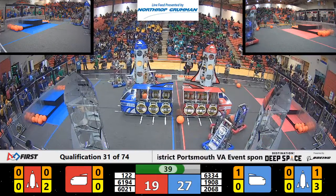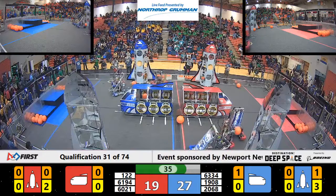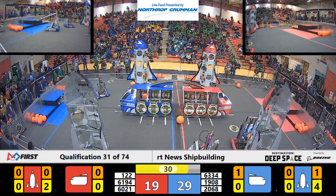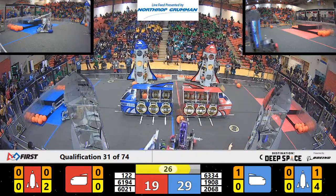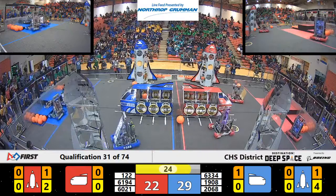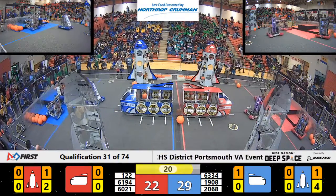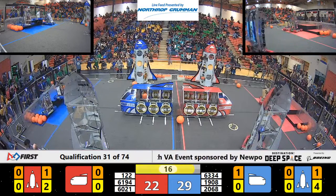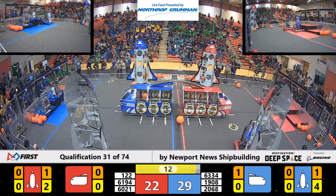Blue Alliance trying to make work onto their rocket. Stop it! Blue Alliance robot 63, 34 places a hatch panel onto the highest point of their rocket. Great job. We've got 20 seconds left. Robots are climbing to the third level. 63, 34 making quick work, climbing to the highest level of their habitat.